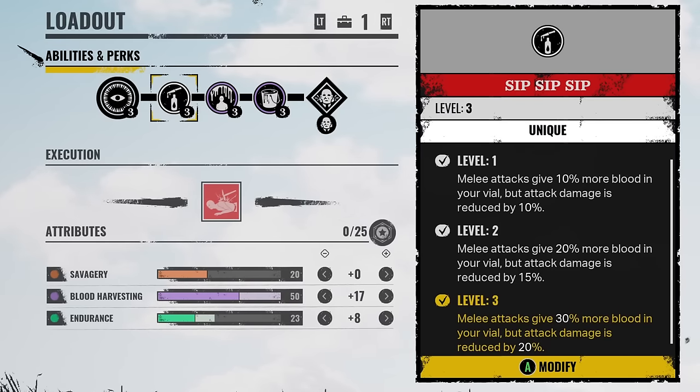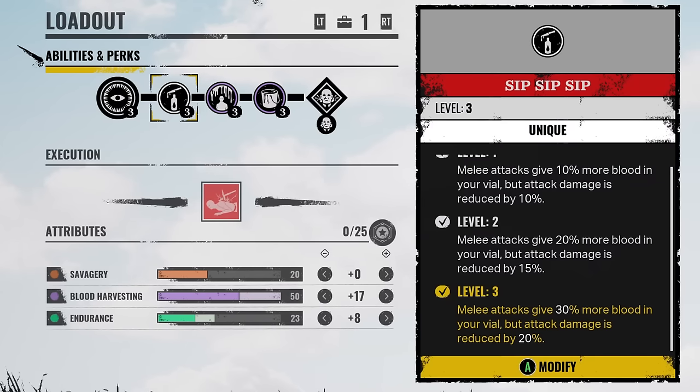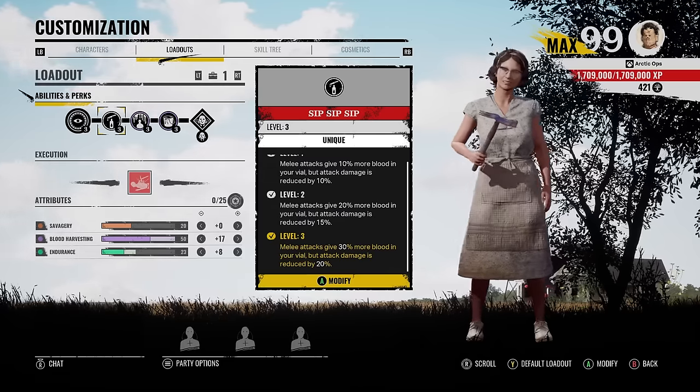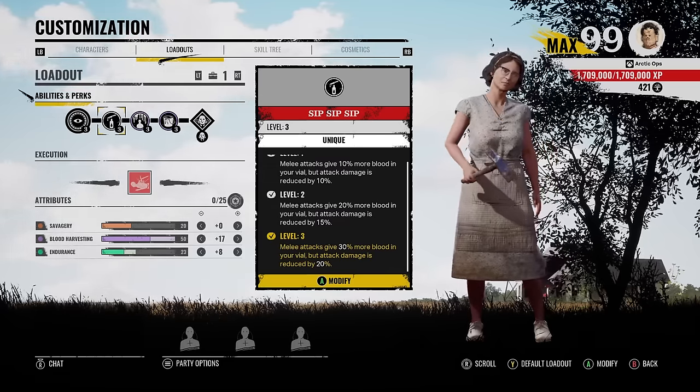Our second perk here, we got Sip Sip Sip. This is similar to Surgical, but what this perk does is melee attacks give 30% more blood in your vial, but attack damage is reduced by 20%. Now this perk, it's not really that good. But just for the sake of this video, for the sake of this blood build, we're gonna rock it.